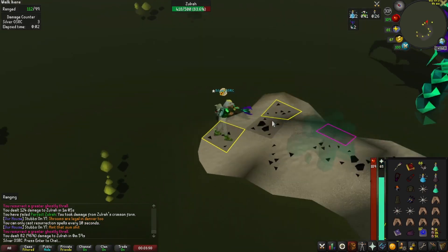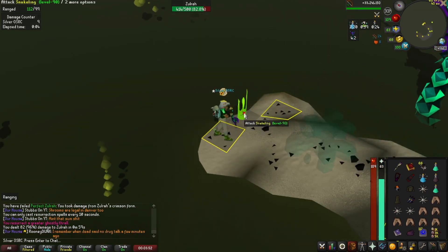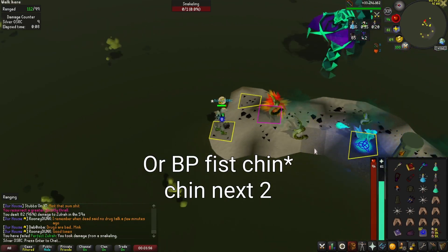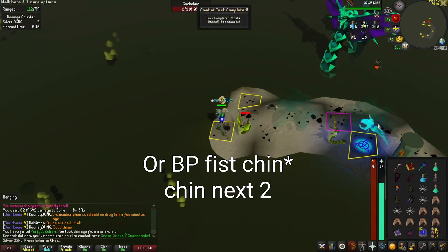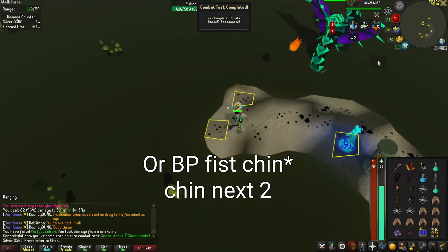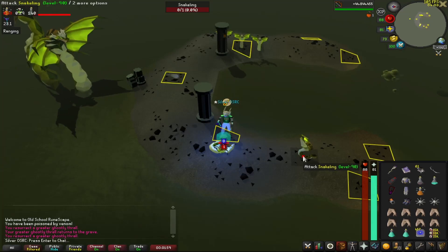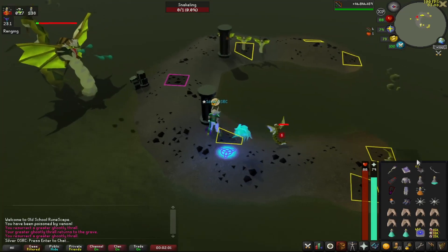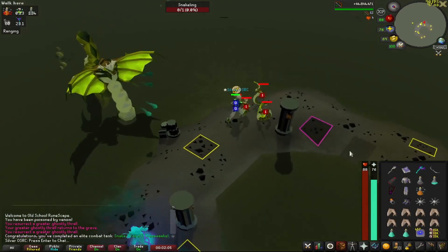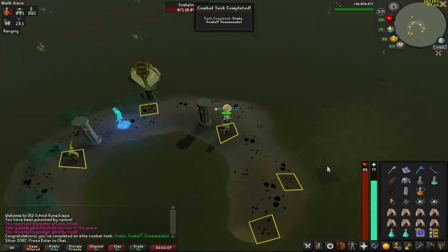Now for the triple snake kill — you'll need black chins. I prefer to do this on the tanzanite phase. Ignoring my prayers, chuck a chin at the first spawn as soon as it lands and turn your attention over to the next one. You'll get a double kill resulting in the achievement. If for some reason this doesn't work, you can do this on any phase — just unequip your ring of recoil or suffering, wait for three snakes to huddle together, and you're good to go. There's also a point on the perfect Zulrah kill that'll get you the triple kill as well.